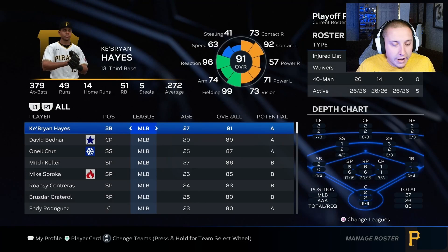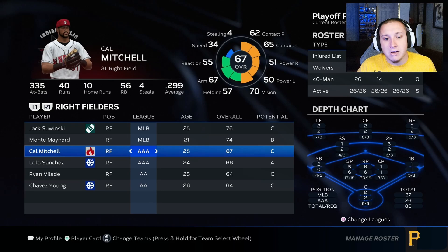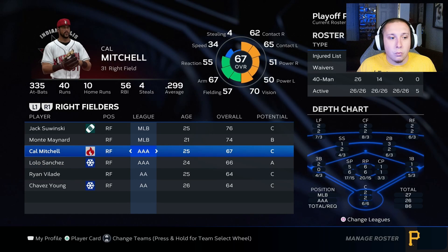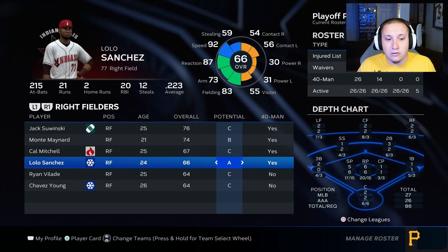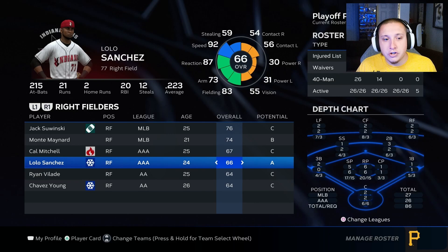Most people set their minor league teams to auto, which is what I do. The simple way to tell whether a player is going to play is whether they're the top player at that position by overall. Cal Mitchell, being a slightly higher overall than Lolo Sanchez, gets placed in the lineup ahead of him. The system does not weigh a player's potential — it won't prioritize a 66 A-potential player over a 67 C-potential on its own.